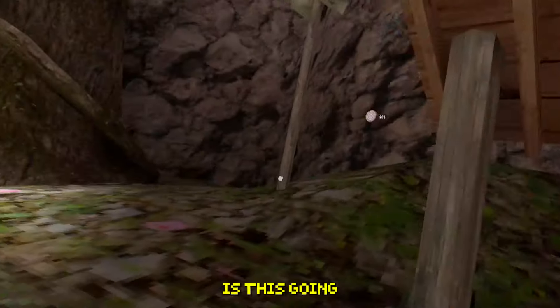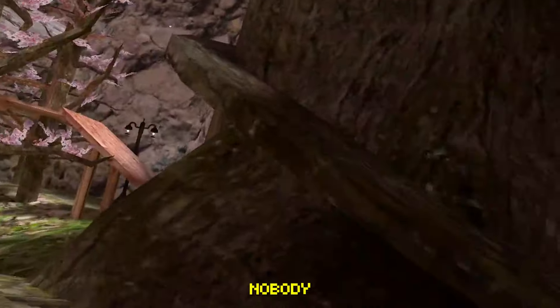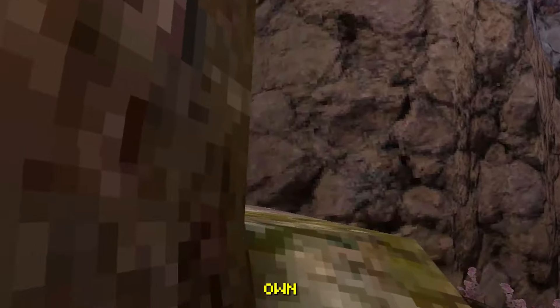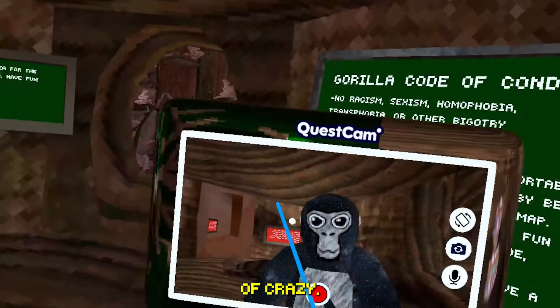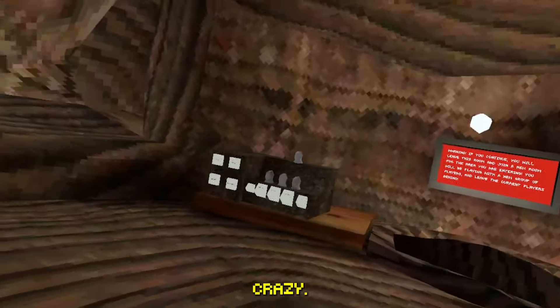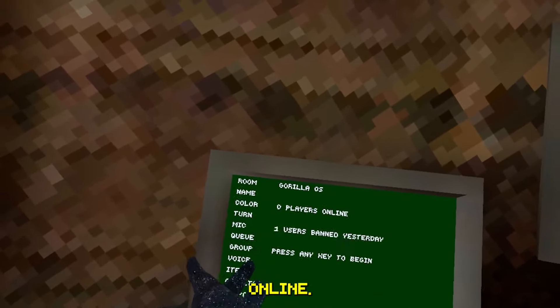Let's check out what else is here. We're in the lobby, but there's nobody in it. Wait — we got a Quest cam? What the heck? We have a whole camera before Gorilla Tag even has one. Wait, there are reflections too — that's crazy. I don't even know how this works, but you can see: one player online, one player banned.